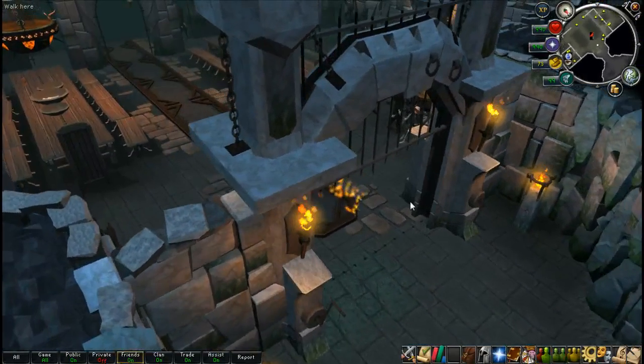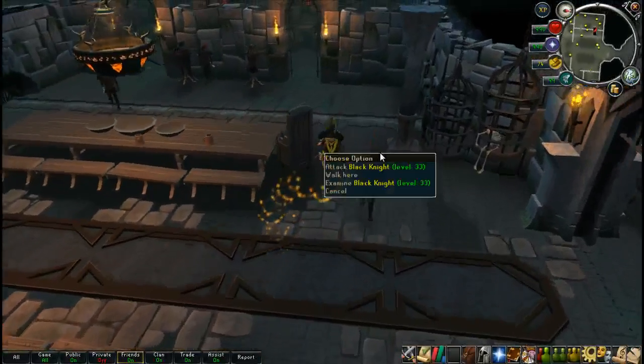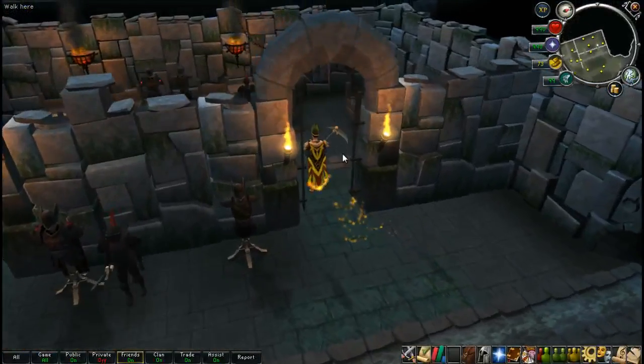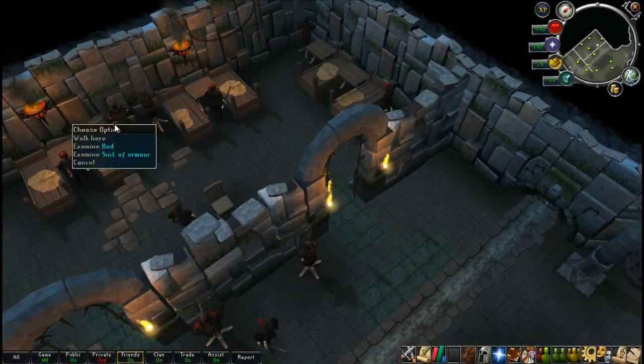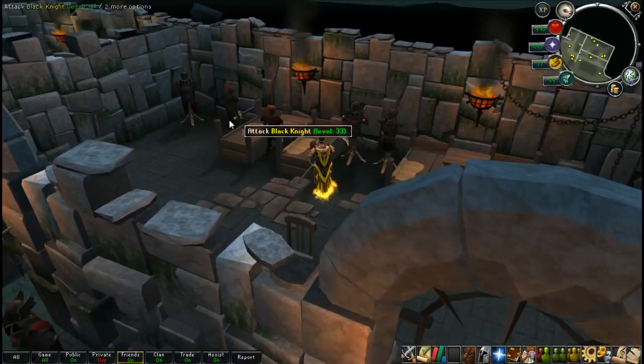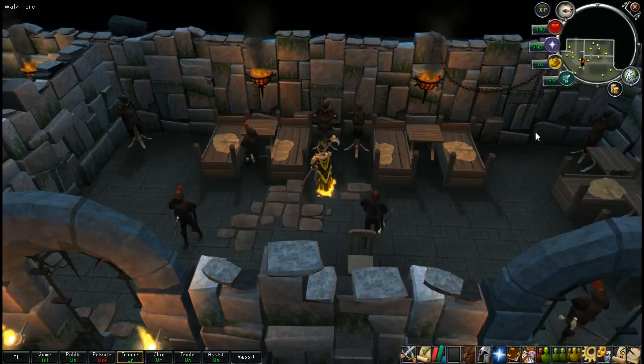Nice gate there — it's good that they have some way to keep people out even if they just leave it open all the time. Black knights could really use a revamp, they look quite outdated. Look at these suits of armor — if they made them look like that, that would be sort of cool. I really should have brought more of the Ialkyrus; that would have made this a bit nicer.